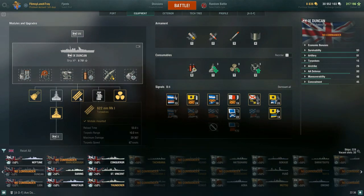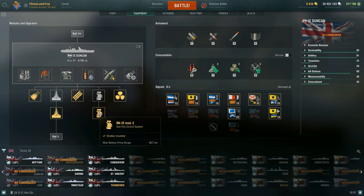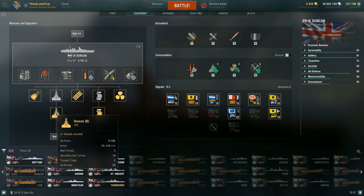With Hull B you get 75,200 hit points and an AA rating of 80 — decent against tier 8s, but you'll struggle against tier 10s and super CVs. For torpedoes, you have two tubes — one front-right, one front-left. They're 622mm torpedoes on a 55-second reload, doing 29,367 damage each with 10km range and 67 knot speed — essentially little nuclear warheads. Your gunfire control system stock starts at 17.9km and upgrades to 19.7km — that's the second module upgrade to go for after Hull B.